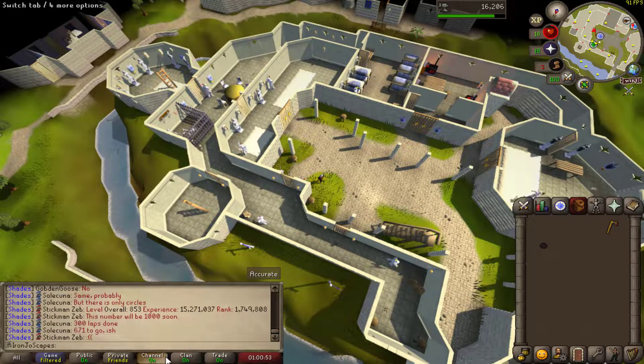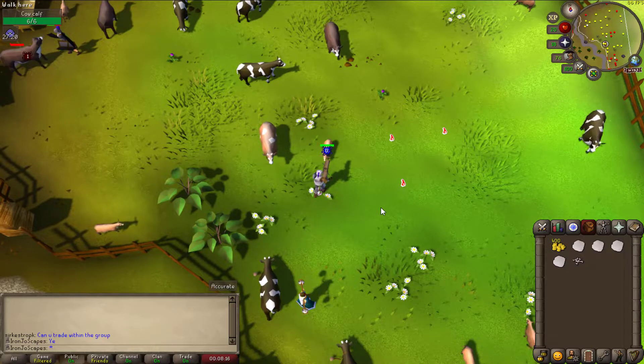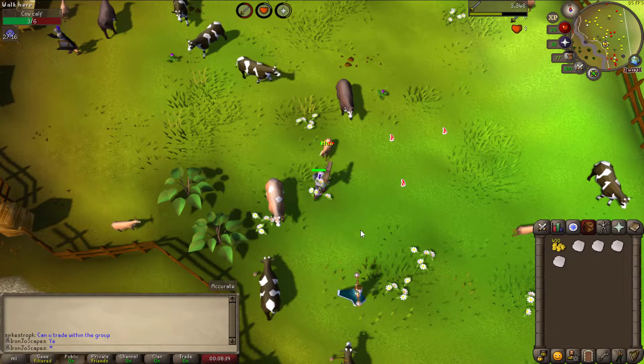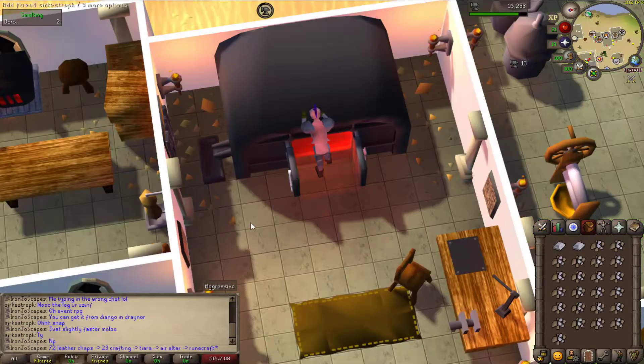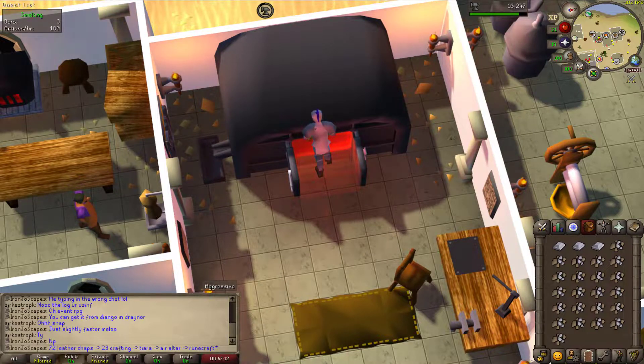Back to familiar territory — the cow pen. This time the goal is 23 crafting so I can make tiaras, which is the first step in the long runecrafting grind that is yet to come. With my crafting goal achieved, I started jamming silver ore into the furnace, then made the bars into tiaras.